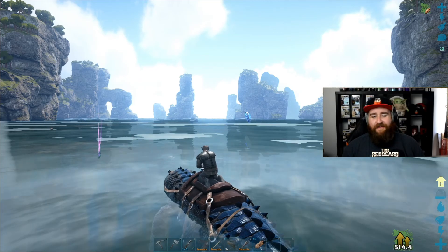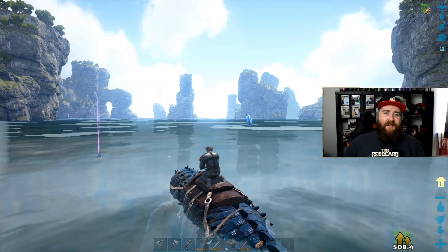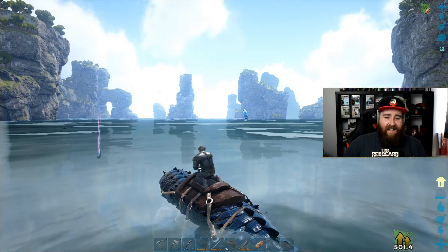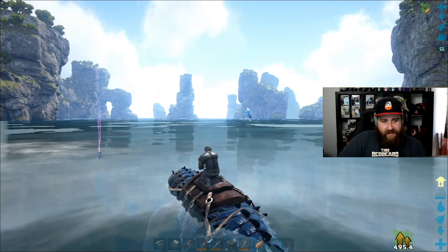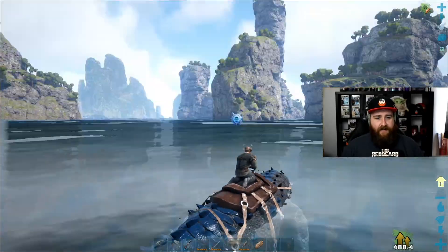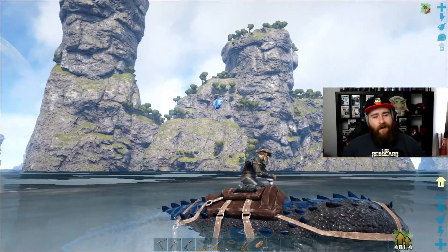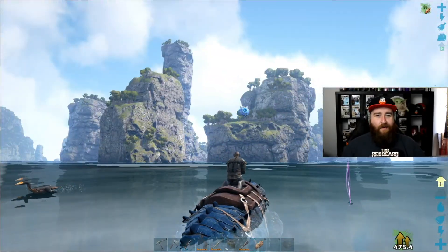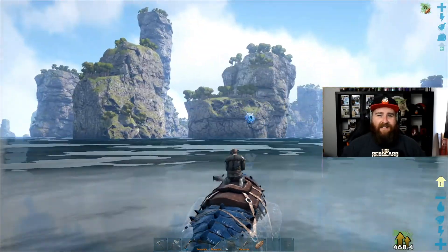So here we are, the ocean biome. One thing I noticed coming across here is that it's actually quite hard to find a spot of ocean that isn't an active mission zone. I swam around the open ocean for a while trying to find a place. I just realized this could be really cool — there's a bunch of islands surrounding this area, like we're in the middle of this fist of islands. Once we got the right materials we could set up zip lines between the base and all of these islands. How cool would that be?